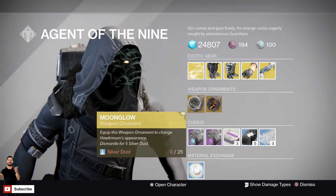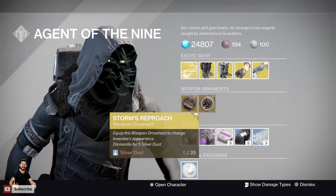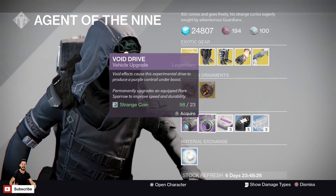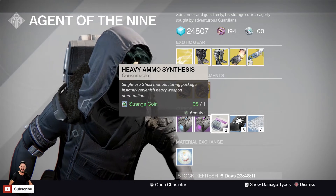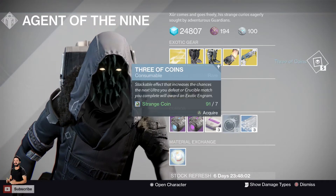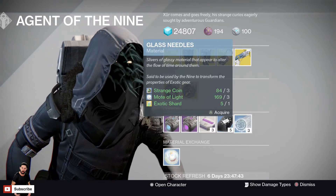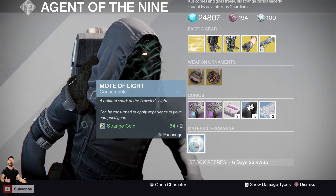In the Weapon Ornament zone, we've got Moonglow for the Hawkmoon and Storm's Reproach — I really want that on the Invective Shotgun, it looks awesome. Next up, the Curios: Plasma Drive and Void Drive at 23 Strange Coins each, used to upgrade Rare Sparrows into Legendary Sparrows. We've got 3 Heavy Ammo Synthesis for 1 Strange Coin, 5 Three of Coins for 7 Strange Coins — picking a few of those up since they help get more exotics. Glass Needles for re-rolling exotic perks: 3 Glass Needles for 3 Strange Coins, 3 Motes of Light, and 1 Exotic Shard. Finally, Mote of Light at 2 Strange Coins each.